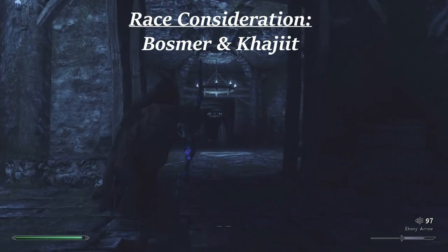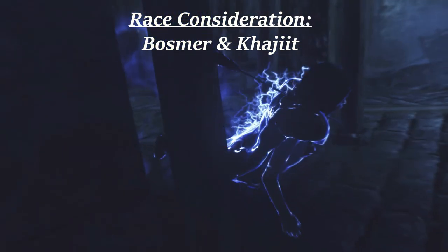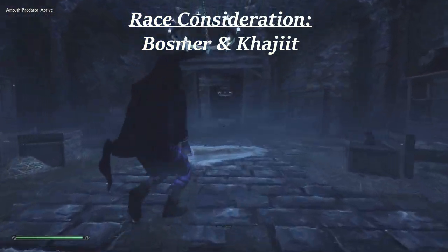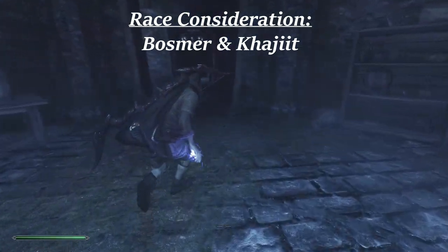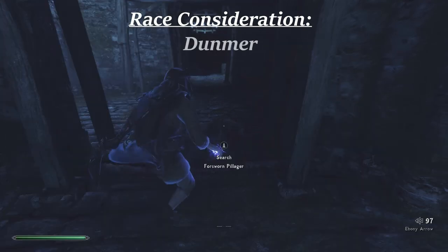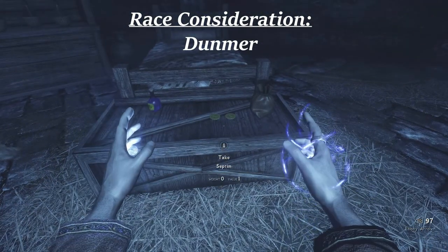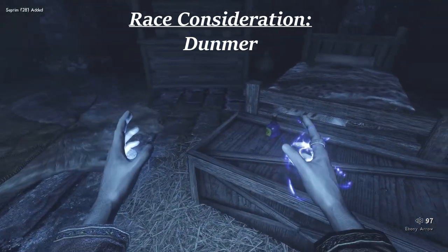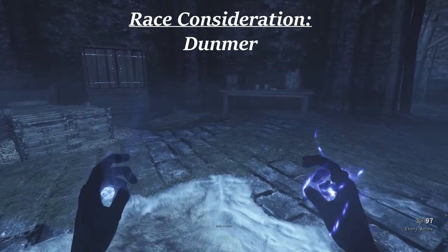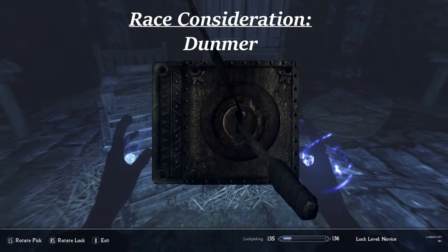Of these two, the Khajiit has the best racial abilities, specifically the Prowl ability that grants unsurpassed mobility while sneaking. The Bosmer gets the ability to tame animals and to eat people, both of which are far too conspicuous for the agent's liking. The Dunmer gets a minor bonus to both sneak and illusion, which is a fantastic combo for this class. The racial abilities also fit perfectly.